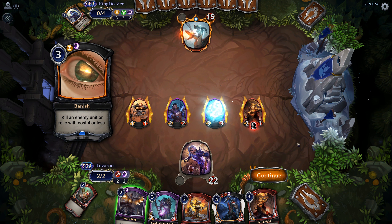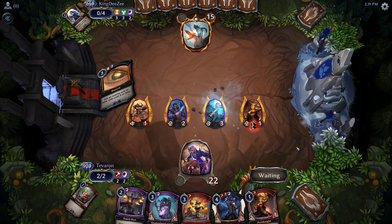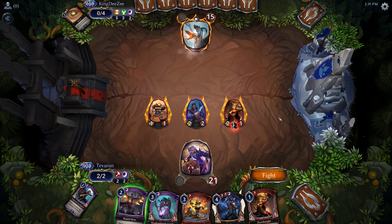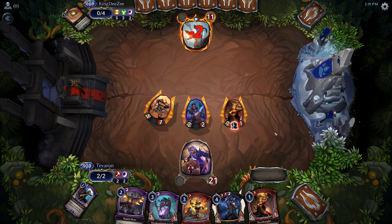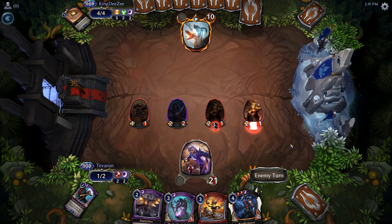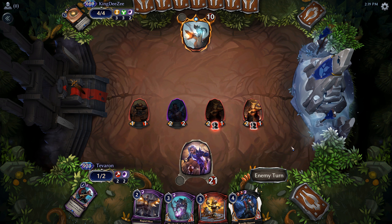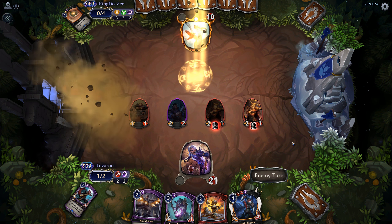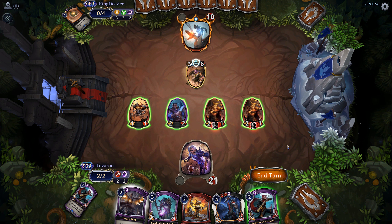Just Banish — that is fine. We could Rapid Shot for the extra four damage, but I think I want to play Pyro Knight out instead. Sandstorm Titan — very glad I held onto this Rapid Shot now.